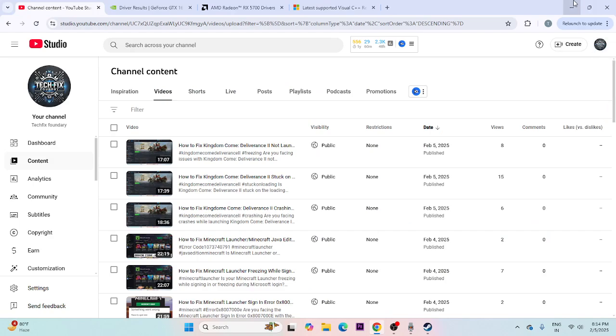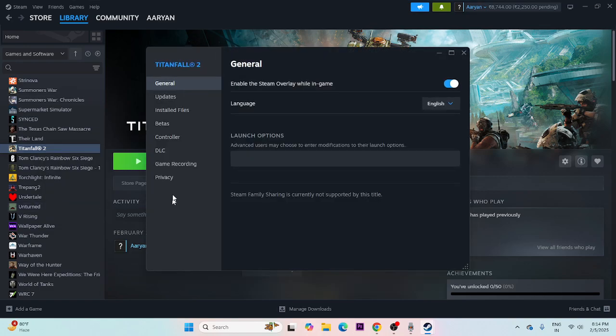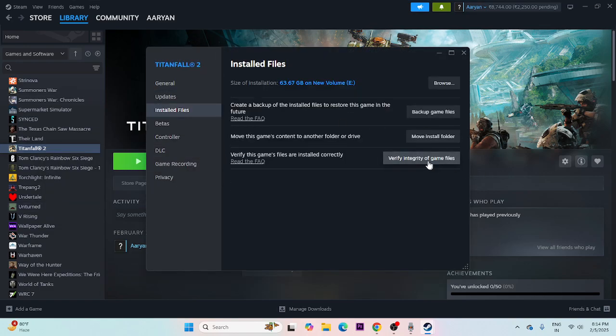After trying all of that, if there's still an issue, verify the game files. Right-click the game in Steam, go to Properties, then Installed Files, and click Verify Integrity of Game Files. This will cross-check every file in the game and fix any corrupted or missing files. Wait for the process to complete.